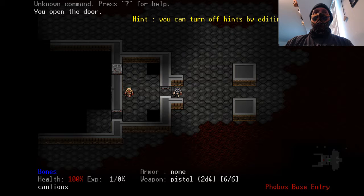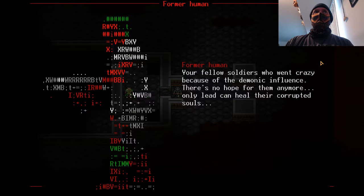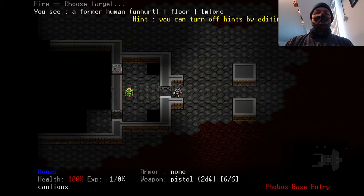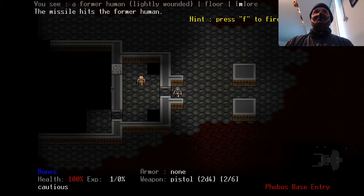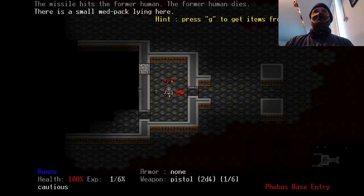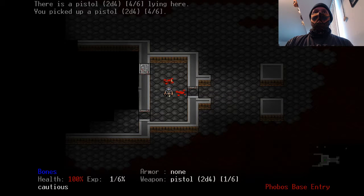The cool thing about this game is that it is free. I'll hit F — that shows me a bit more about the former human. I can pick up health packs to use later. Every health pack I can use later.